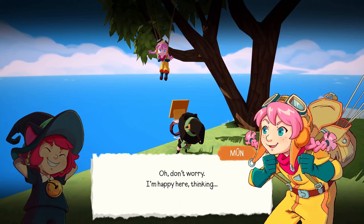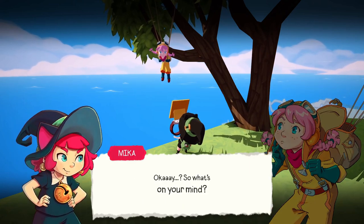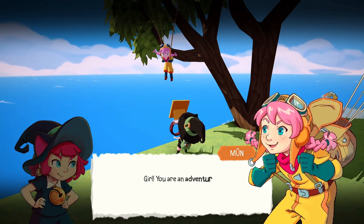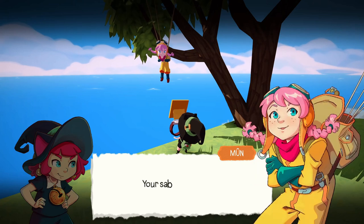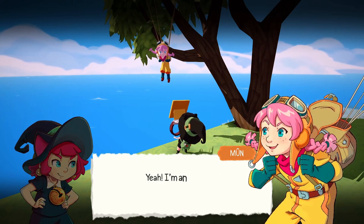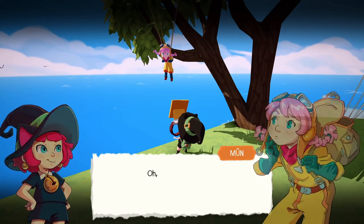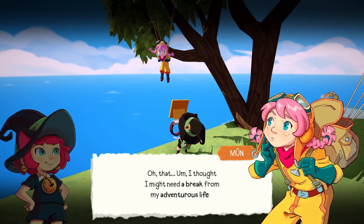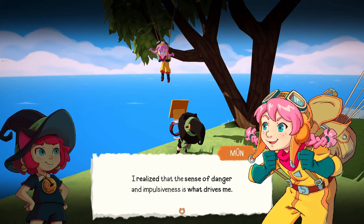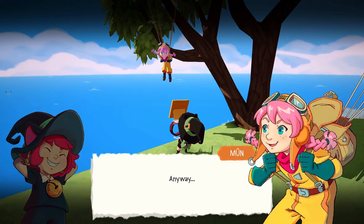Parachute girl, there you are! 'How are you doing? Are you sure you don't want to come down from that tree?' 'Oh don't worry, I'm happy here - thinking about my future steps, getting some perspective.' 'What's on your mind?' 'Just tedious stuff like am I doing what I like, am I really happy with it?' 'Girl, you are an adventurer - your sabbatical is over!' 'Yeah, I'm an explorer from outer space!'